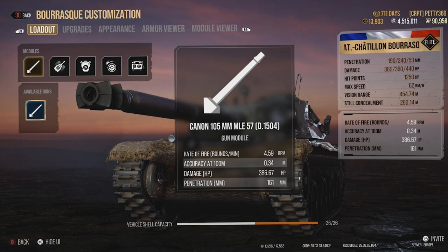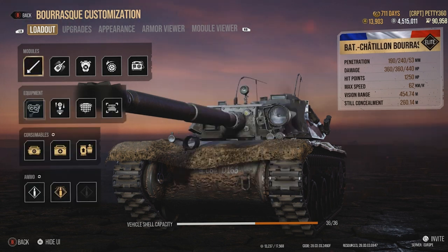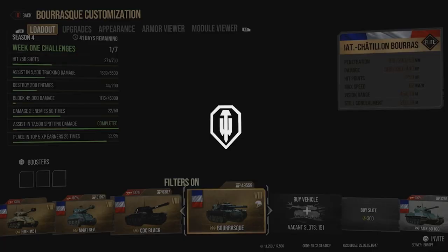With crew skills and equipment, accuracy gets down to 0.34, which is pretty decent - though it still feels derpy. Comparing to the Stone Cold, which has a two-tap but is way more accurate with better aim time, armor, and decent mobility - but then this is a pseudo-scout, not an aggressive brawling medium. With everything boosted we get 4.59 rounds per minute rate of fire. Reload is 22.4 seconds without food, about 21.9 with food. It is slow and you feel it.